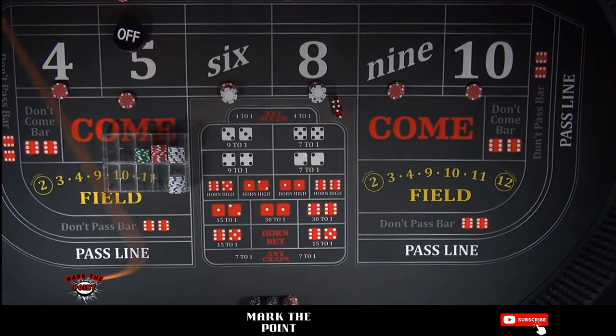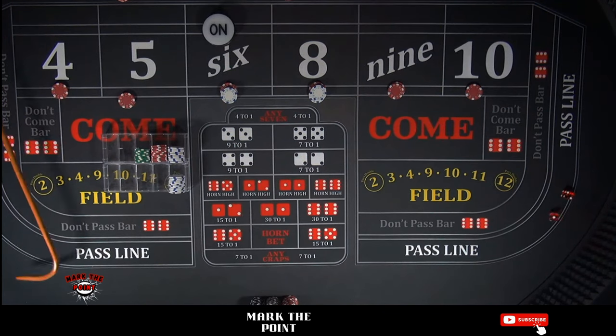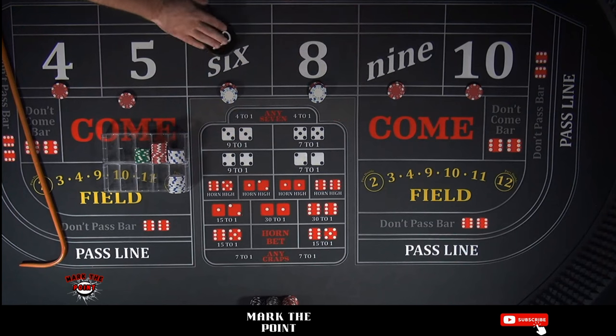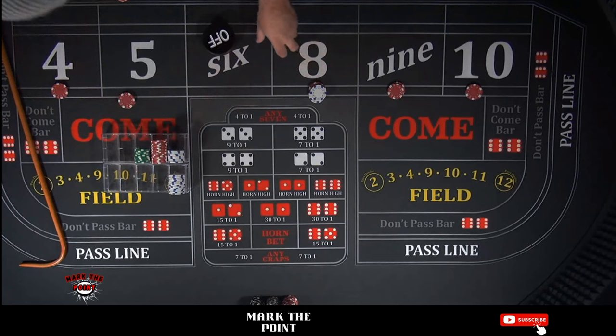There you go — that's a 4-2-6, point is on the 6 and we're ready to roll. That's another craps 3. Then a 5-1-6 — that is our point — paying $15 for one. Turn the puck off, make sure we pull the bets back.